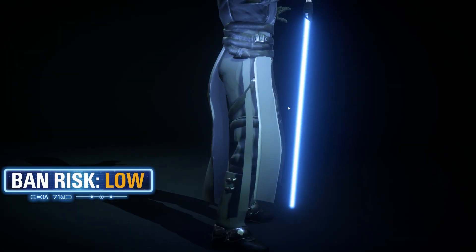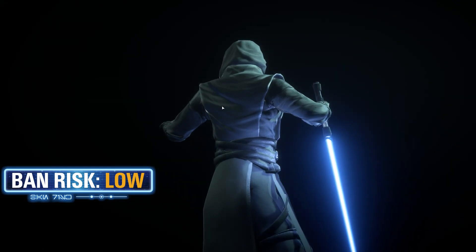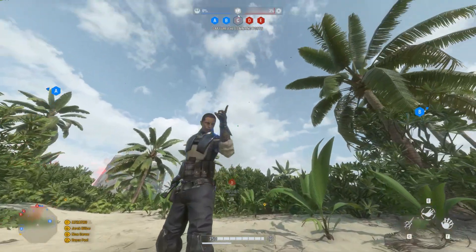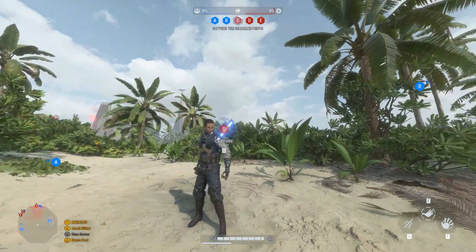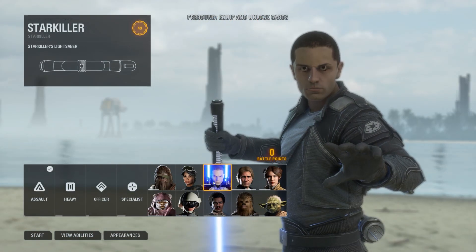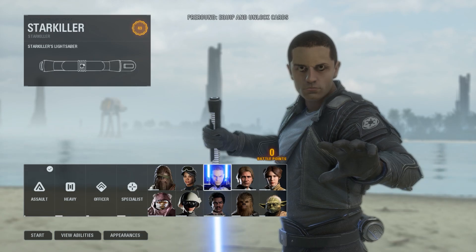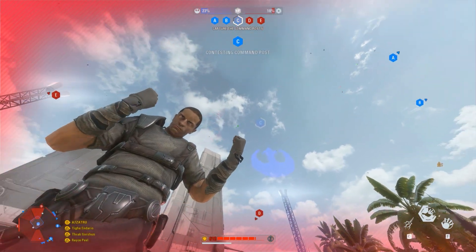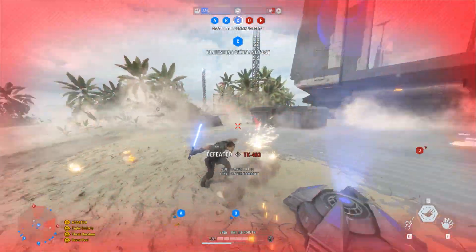The model adjustments made to cater for these skins are great — great cloth work. There are also custom star card images along with custom hero portrait images for the respawn and collection menus, and that also includes a custom icon for the lightsaber in the character selection menus, which is a really nice touch.